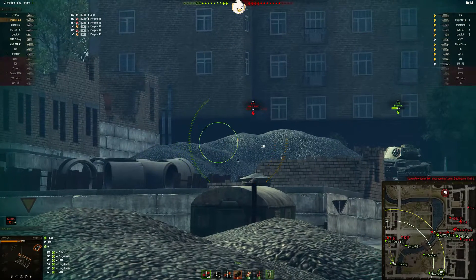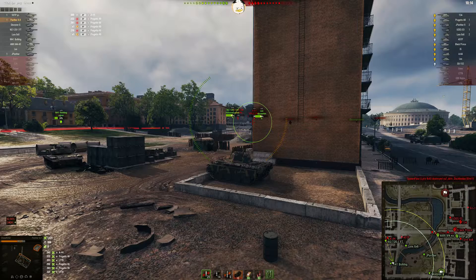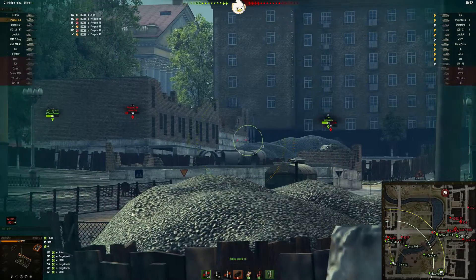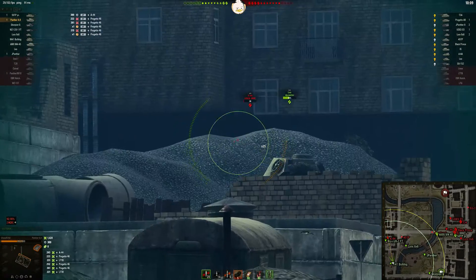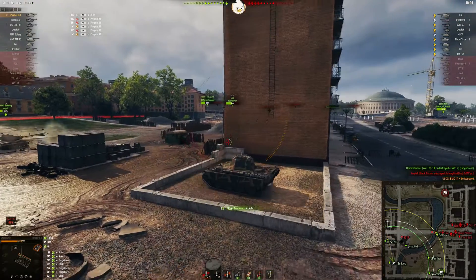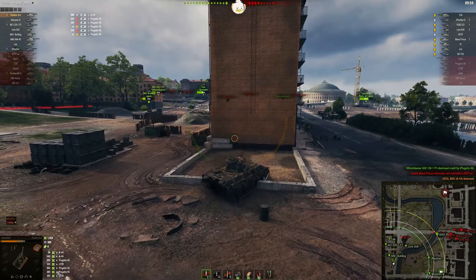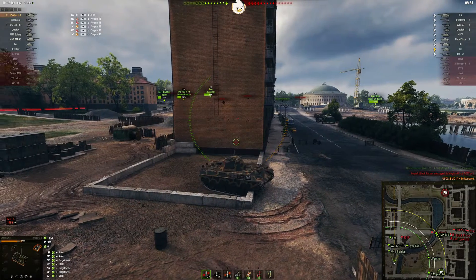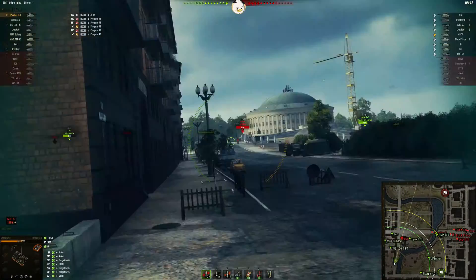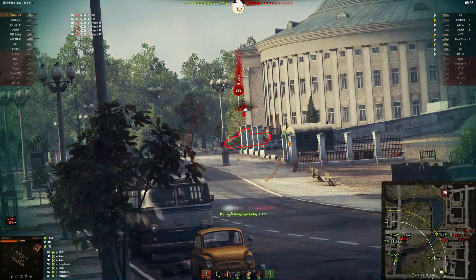Now's your chance — now's the time since those two pushed in with you. You need to get in there and help them, because the Progetto is a one-shot and the A-44 is a one-shot. They jumped in to help; now you can get up there and help them. The Progetto's down and you get the A-44. Backline sniping again — if that's your forte, that's fine, but you are side-exposed to this guy and he's got a shot.